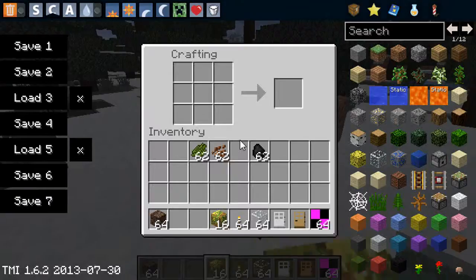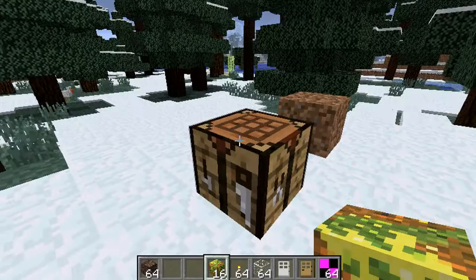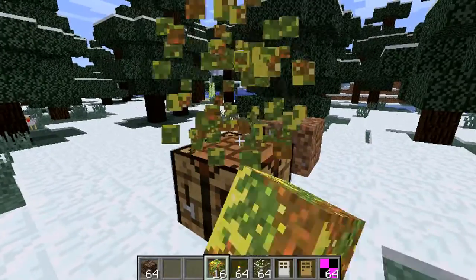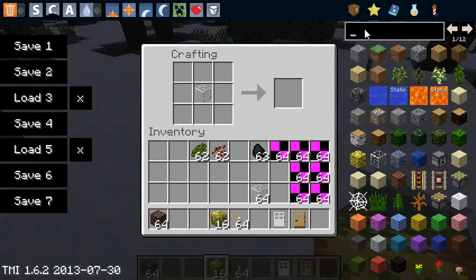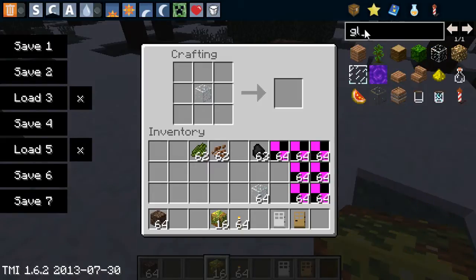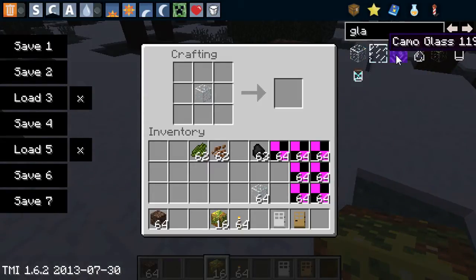The next thing we have — oh wait, yeah, that works, that's awesome. So the next thing we have is glass. So if I just add glass in here with my camo paste — wait, I've got it the wrong way round. So the glass recipe doesn't seem to be working. I'll get some camo glass here. This is what it looks like. The texture is a bit off.